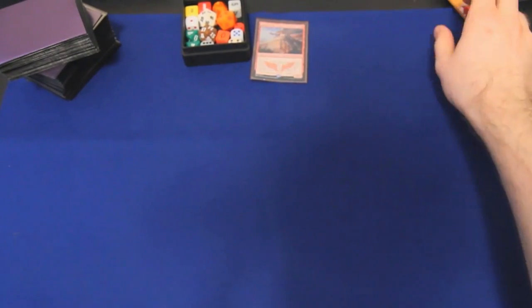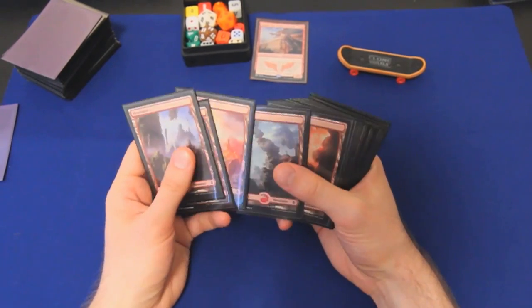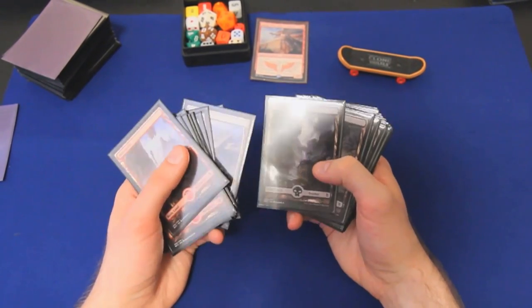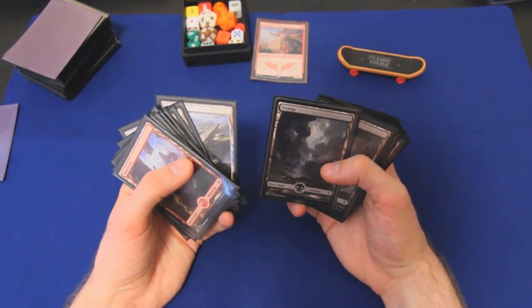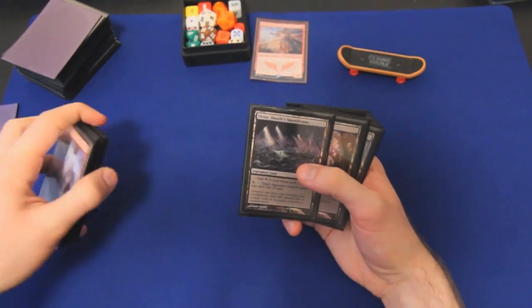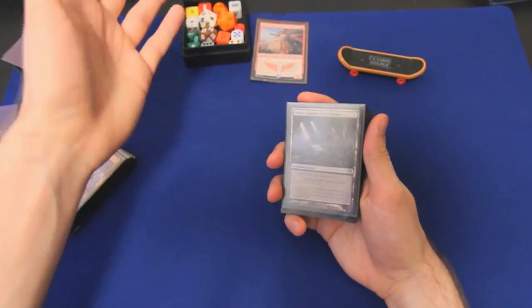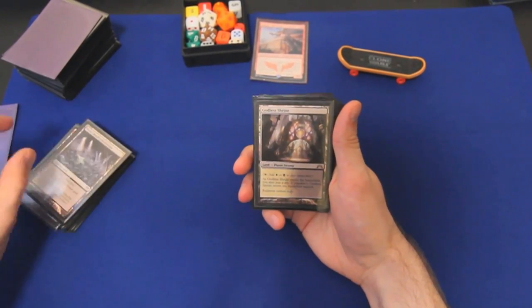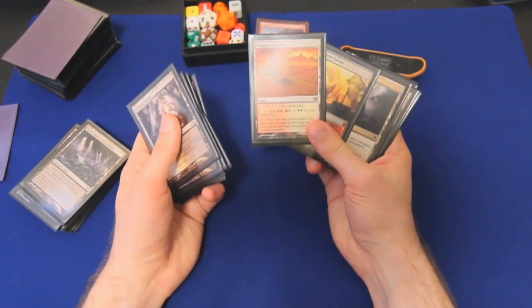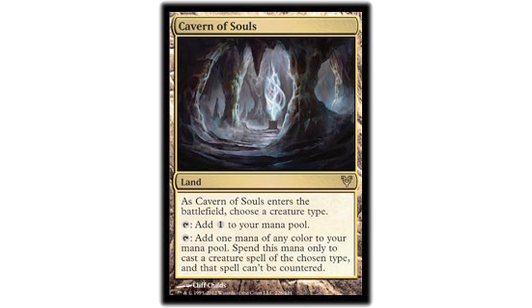So without further ado, let's start with some bad Tech Deck tricks and the mana base. This Alicia build runs 38 lands, which with the partial Paris mulligan I'd say is right in the sweet spot for most decks, but post-partial Paris — PPP — is a little light. I would edge closer to 40, except Alicia's curve is pretty low and we do have quite a few ways to ramp. We have Shizo, Death's Storehouse, which grants Alicia fear — often we'll be swinging at an open opponent, but in case we need to get her through without dying to some blocker, this enables her to be mostly unblockable. We have basic color-fixing lands, filter lands good for getting Alicia's trigger even with red mana. Cavern of Souls is great utility against control decks — we name a creature type when it enters, and whenever we use mana from this to cast a creature of that type, it can't be countered. Alicia's a human warrior, and we're always naming human.